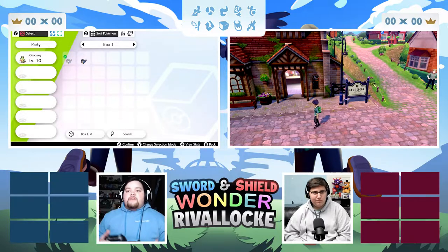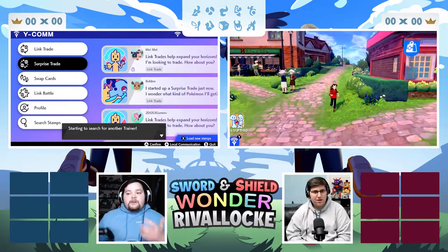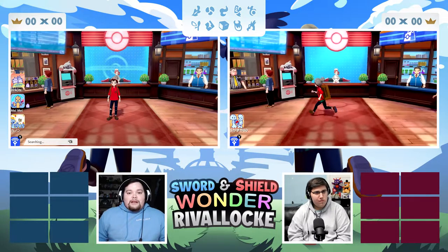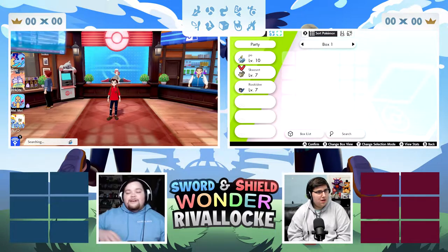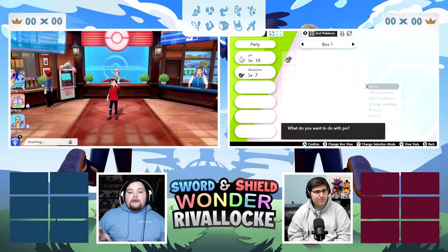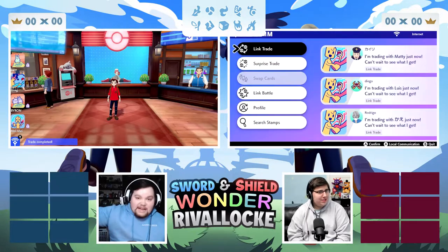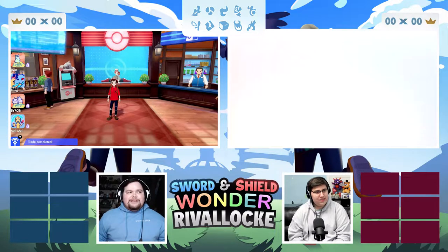The first one to beat the entire game wins. We're gonna start the versus aspect once we've fully wonder traded away our three mons, because we need to see if we'll have to grind a little. All the regular nuzlocke rules apply — one encounter per route. For the wild area, we're gonna get a total of two encounters: one when we first enter and one when we come back, since counting each individual area would be unfair.